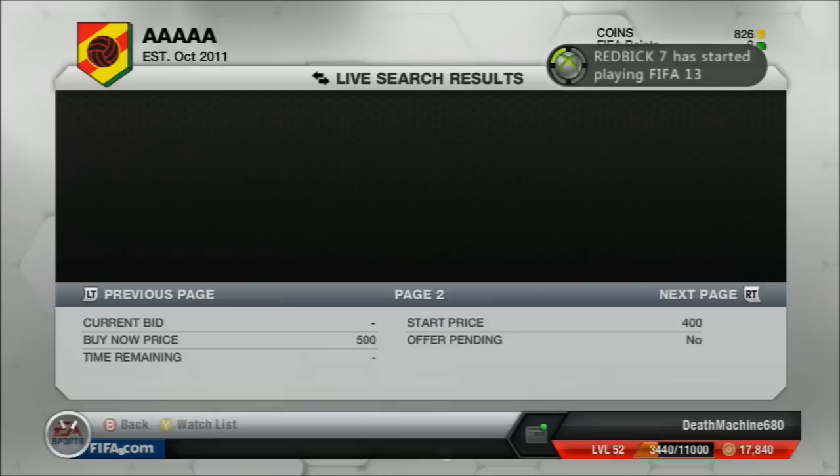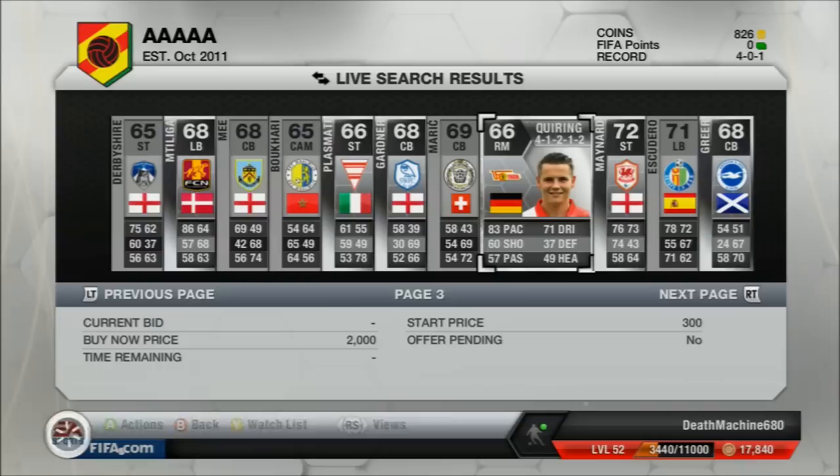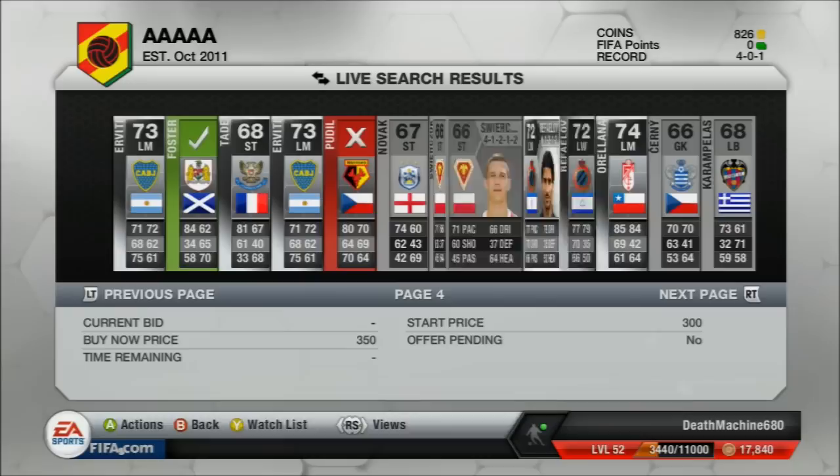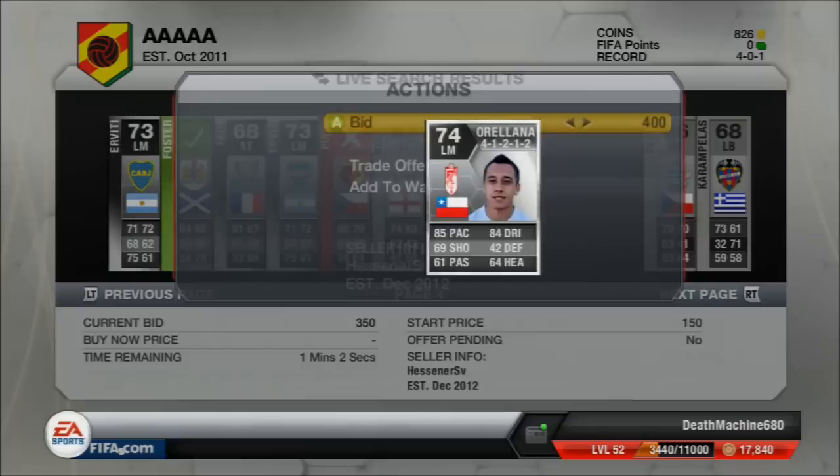You also want to be looking at the league, because some leagues tend to be more popular than others and sell a lot more quickly. Like that midfielder who is in — I think it's the Iceland league or something like that. I'm not completely sure, but I do not bid on him because of the league he's in and how unpopular that league is.